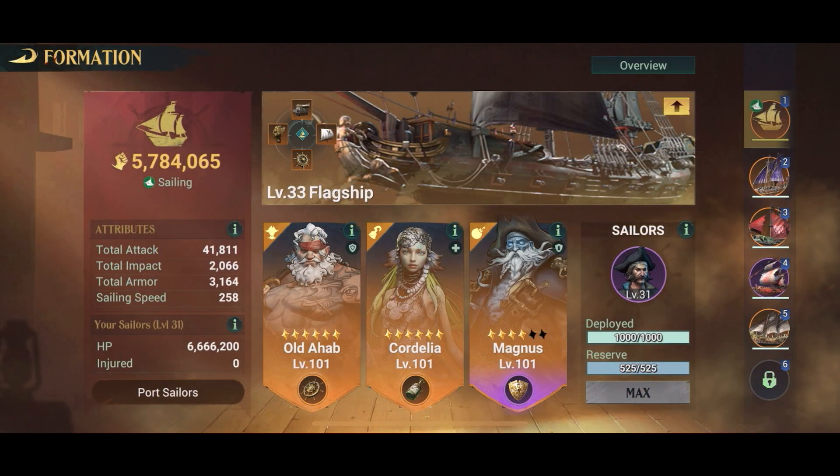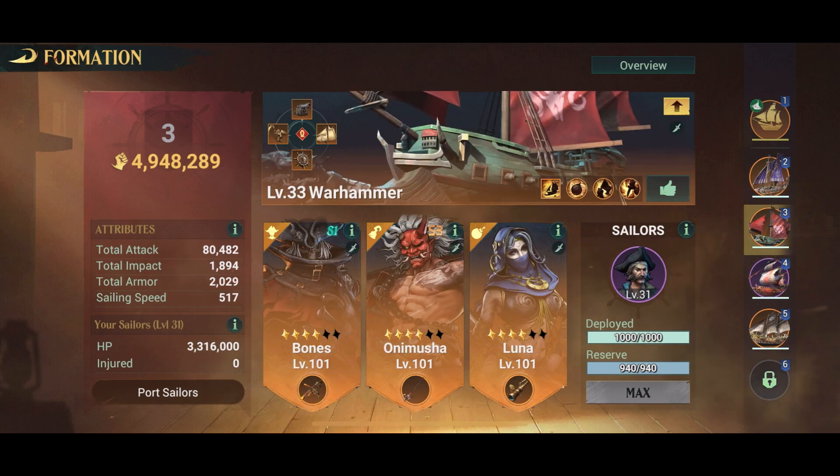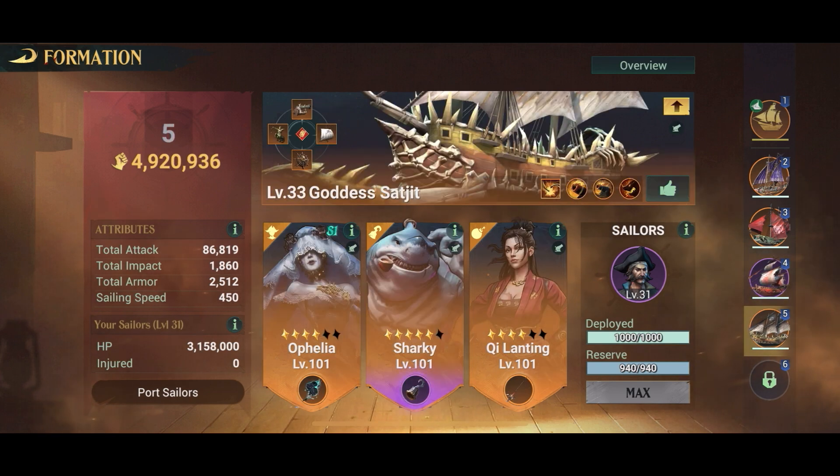At the moment I'm not really going to use him, because he's a first mate and I don't want to get rid of Cordelia — I need her healing. And obviously I don't want to get rid of Tanaka, because he's really powerful and he's kind of the heart of my build. Onimusha, I will keep him as well. Cutthroat hero Boa — rank 6 Boa — no way I'm giving her up. Rank 5 Sharky, not doing that either. So I really have no spot for this guy.